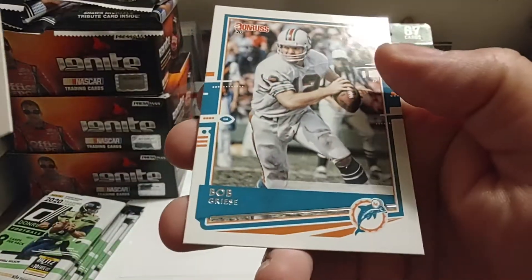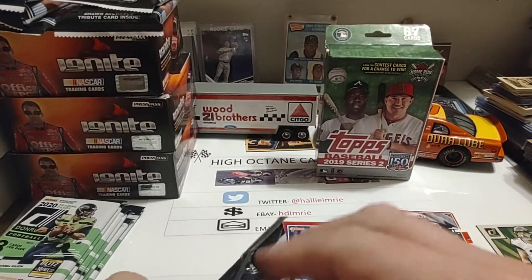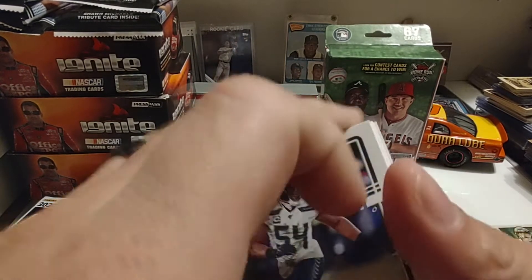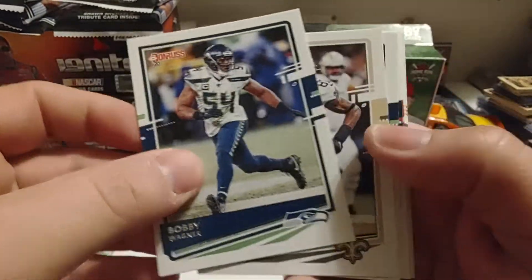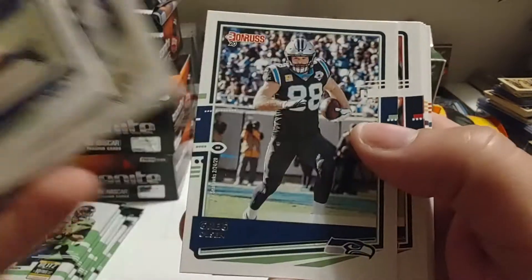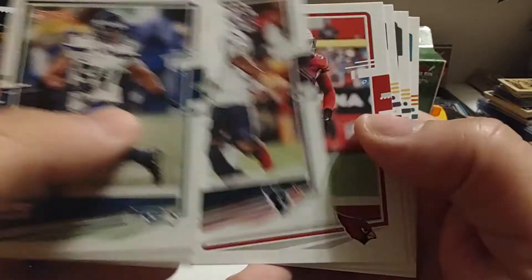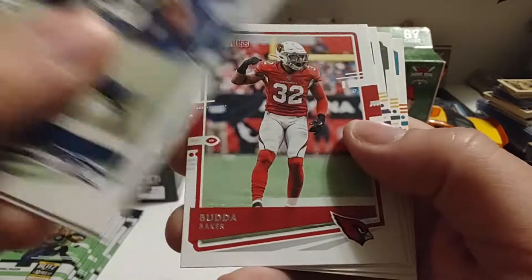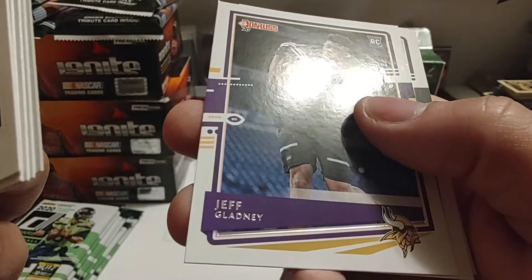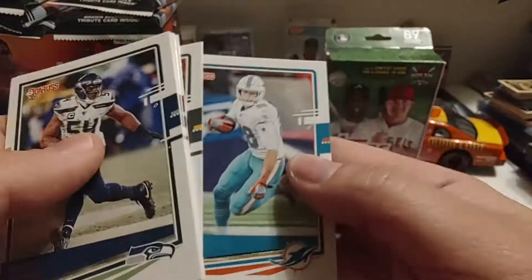We have Miles Sanders and Bob Greasy — or Bob Grease — I'm not getting a lot of these names; I hear them once or twice every once in a while and the pronunciations just don't stick with me. Bobby Wagner starts off our next pack. Jared Cook — now that shows up really, really good, that printing. There it doesn't show up as good, so that's why I'm having to flip these cards just a little bit to read some of these names. So there's our rookie Jeff Gladney. Zadarius Smith.